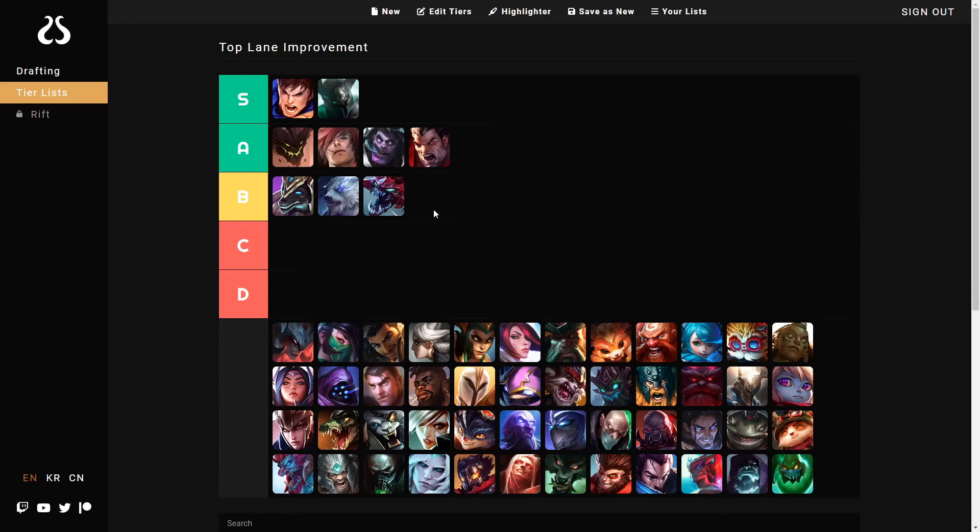Cho'gath has skill shots that are fairly slow — well, at least the Q is slow, the W isn't. His ultimate very clearly wants to be used, and it even gets an indicator, so that's great. The problem is he doesn't benefit as well from high economy as some of the other champions. The main issue is just that mechanically he's harder than some others on this list and he doesn't benefit as well from having a lot of farm. The Q can be pretty tough to land for new players.